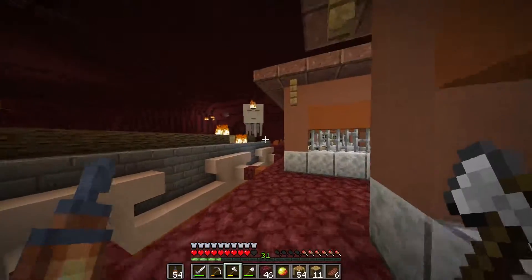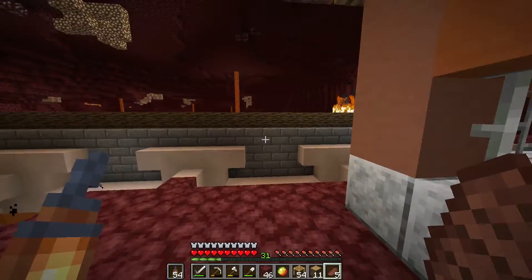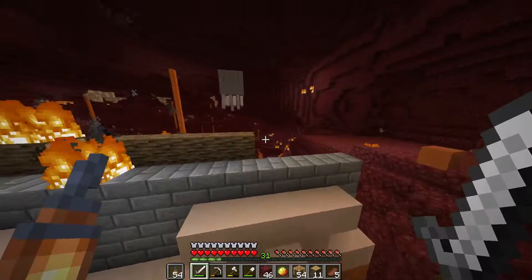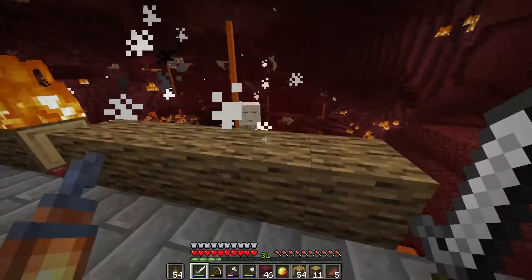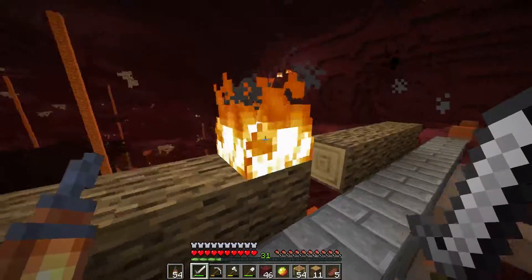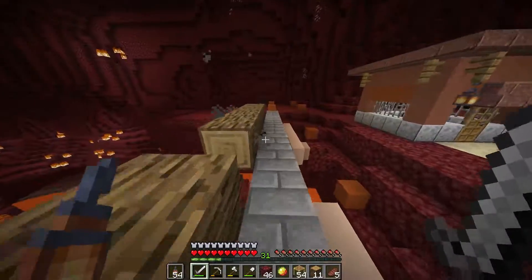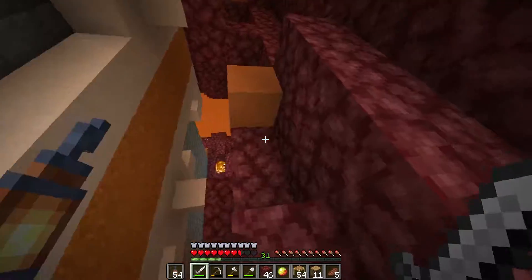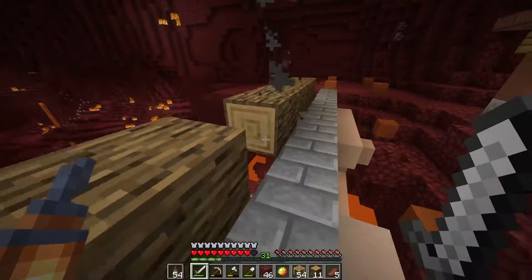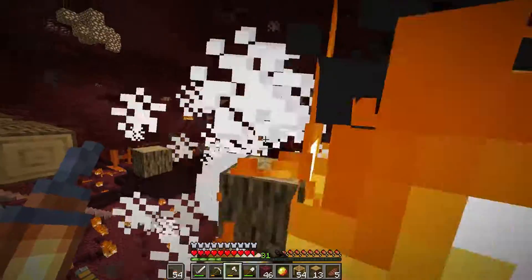I want it to not burn! No, ghast, stop it! No! Oh no, it's burning! Ugh, come on! The wood is on fire. Maybe wood was a bad choice, just maybe. I still see smoke — get rid of the fire. No! Ghast, leave me alone! This is not going as planned. Please stop burning.